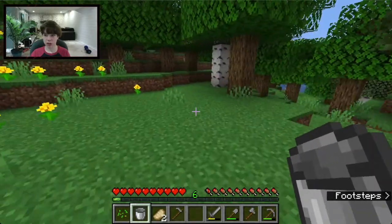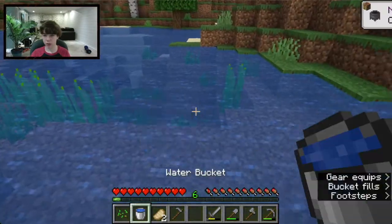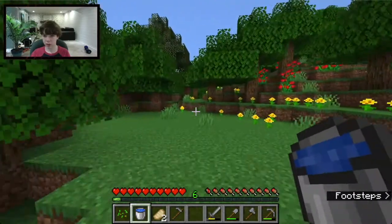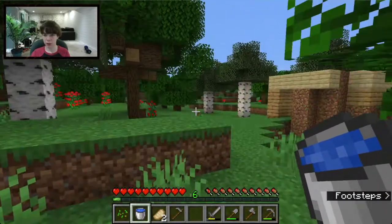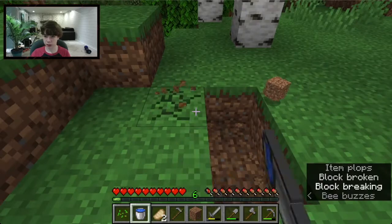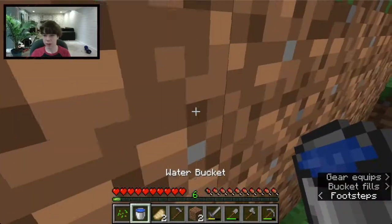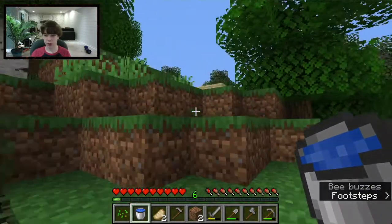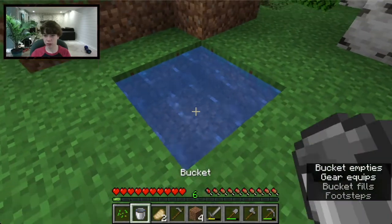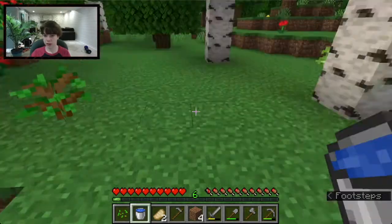A bucket lets you scoop up water, milk a cow, and collect lava. A little tip: if you have a two-by-two block area of water it's an infinite water source, meaning you can infinitely grab water from it. I'll just dig out a small area and place the water there — and that connects to my mine actually. Now I have an infinite water source.